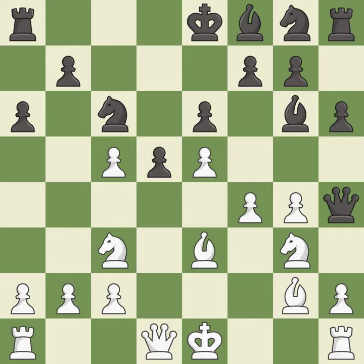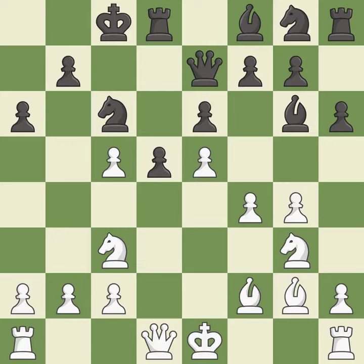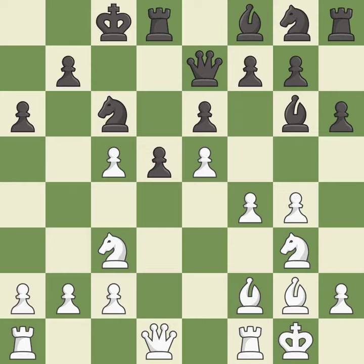This prevents the opponent from being able to win a pawn — it is best. This misses an opportunity to threaten winning a pawn; it is an inaccuracy. This moves the bishop to a more active square, making it gain scope. This threatens to reveal an attack on a queen — it is best. That's not a mistake, but it's not the best move either — it is good. Castling develops a rook while also getting the king to safety.